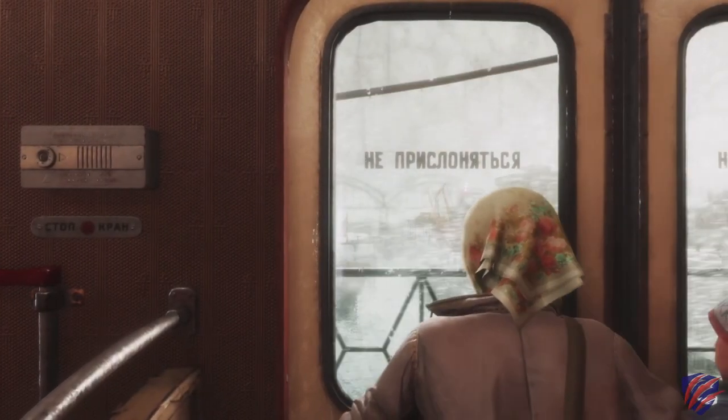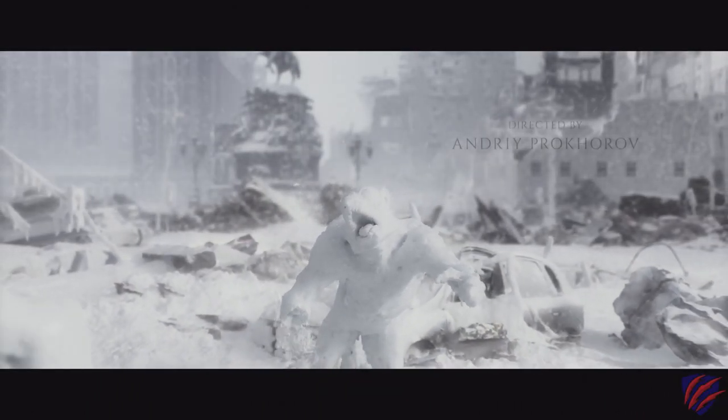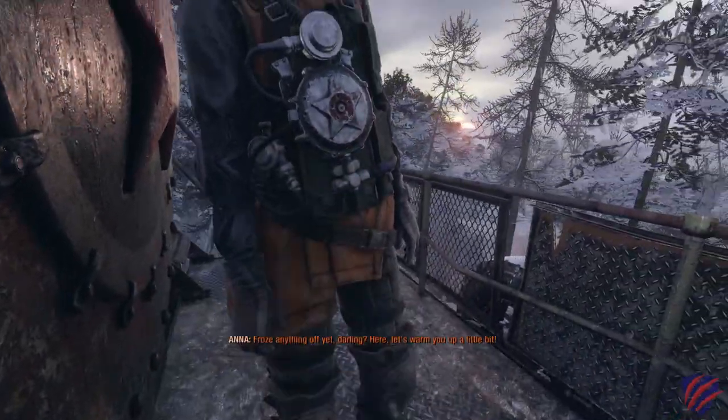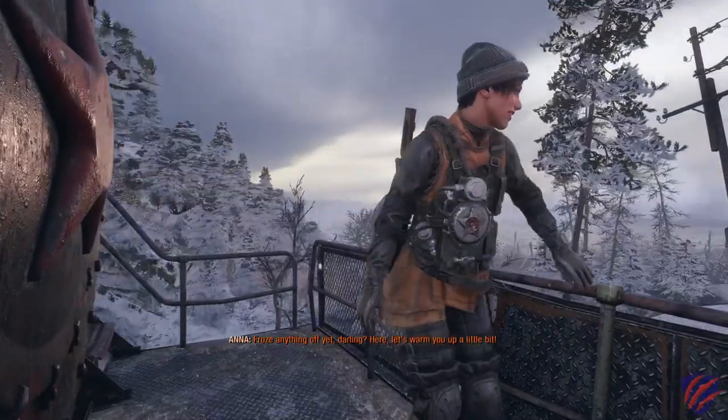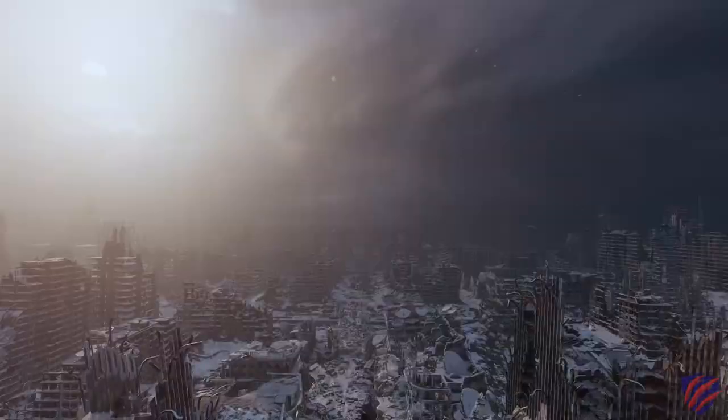Metro Exodus is set in the year 2035 after the events of the previous game, Metro Last Night. After the earth has been shredded by nuclear war, you again play the role of Artyom, who escapes the Moscow Metro on a multi-continent journey aboard the locomotive Aurora. Over the course of one year, Artyom, his wife Anna, and the Spartan Order face a variety of challenging missions.